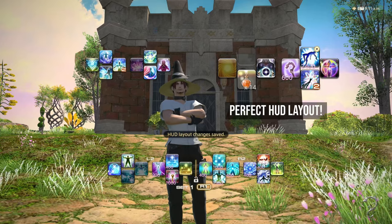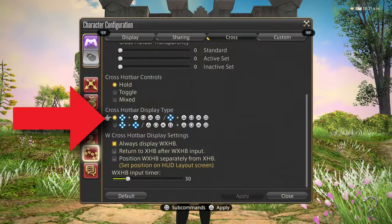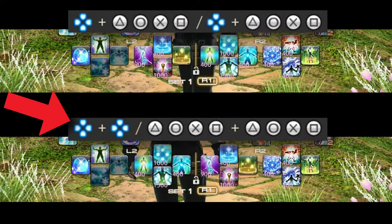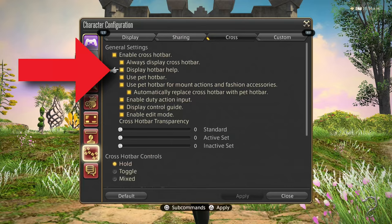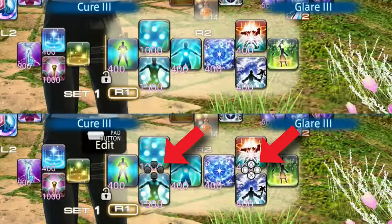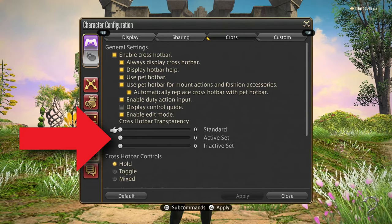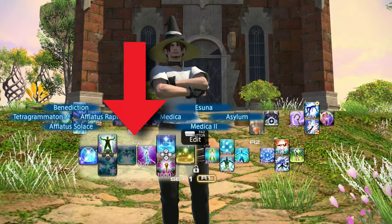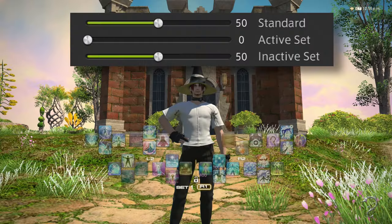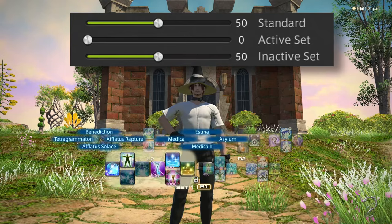The crossbar has several other settings you can change to your preference. Most are self-explanatory, but these next few may not be. You can change the way the crossbar halves are displayed — by default they are grouped together as full controller layouts, but you can also choose to display them by button cluster instead. Display crossbar help will show or hide the action text when a crossbar is activated. Display control guide shows or hides the button icons. Crossbar transparency allows you to set the opacity of the crossbar depending on what state it's in. Standard is the neutral state; active refers to the part of the crossbar that's been activated, and whenever something's activated the remainder is inactive. I like to set both the standard and inactive states to about half transparency. This lets me quickly scan the crossbars without them standing out too much against the game environment.